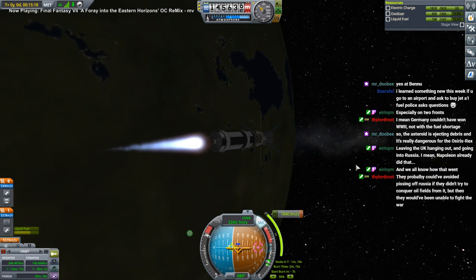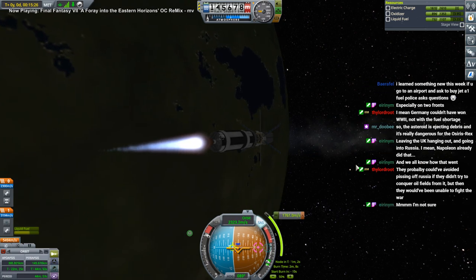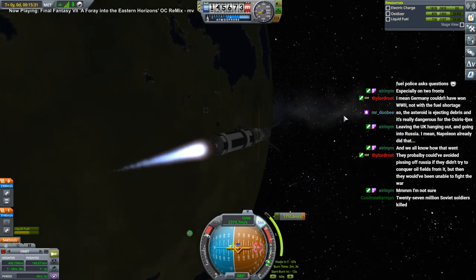An asteroid is ejecting debris and it's really dangerous for OSIRIS-REx — yeah, that's interesting, and it's science. We'll see how dangerous it really is. I made an OSIRIS-REx model too — should I post that video?